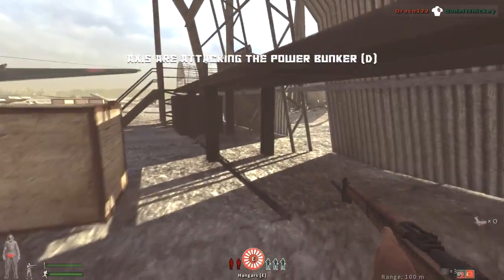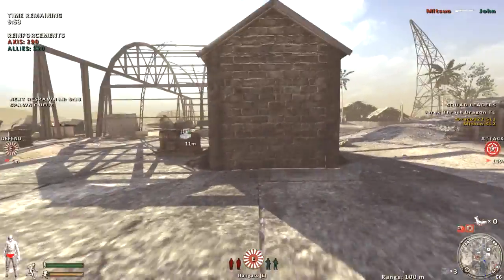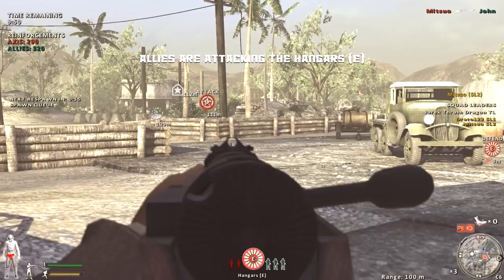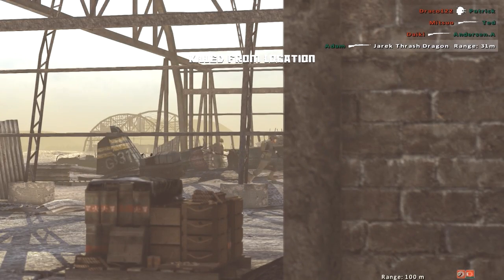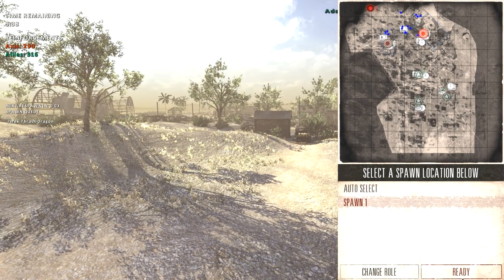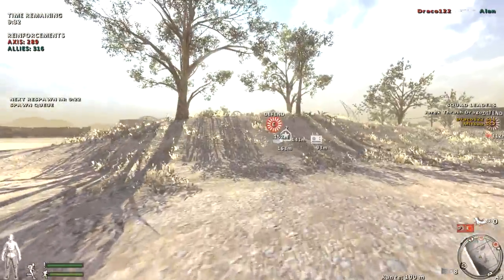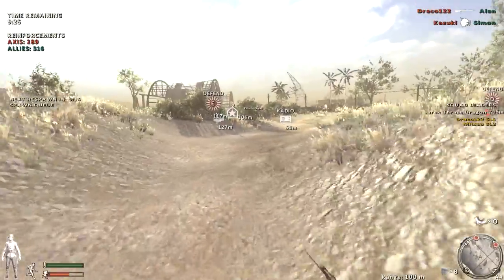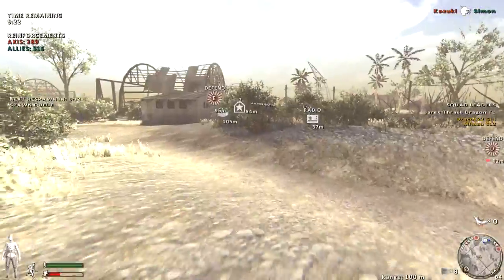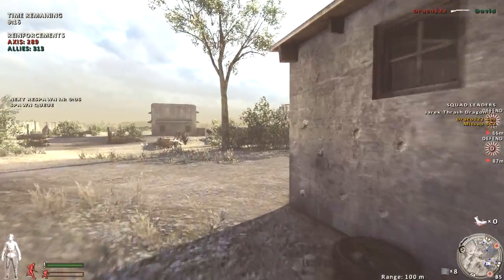They're attacking here? Where? Someone's attacking the objective I'm on. There they are. Ouch. I'd like to use a different gun, but not on this level. Everything I'm doing is at rifle ranges, definitely not SMG ranges. And also, the rifle is working, so why mess with that?